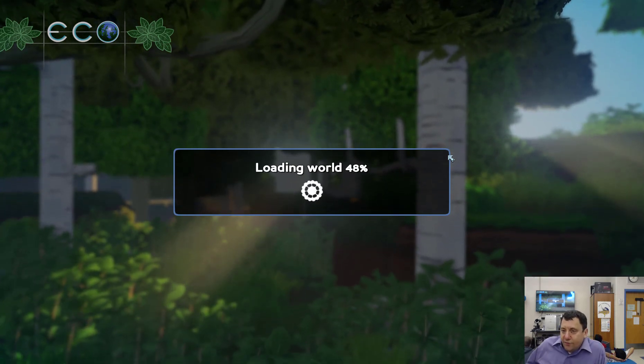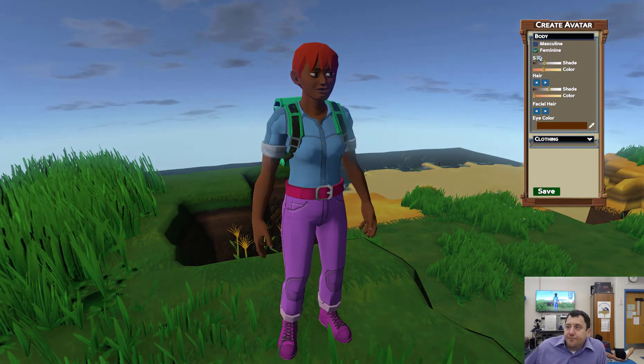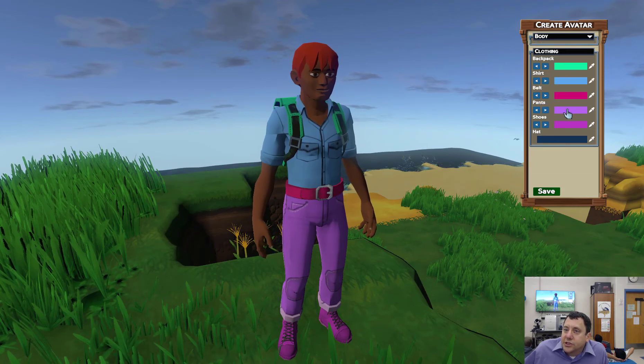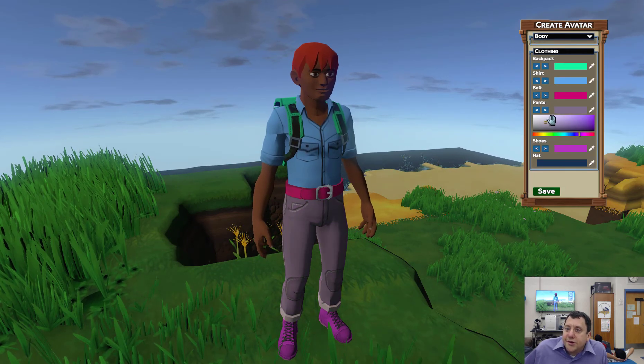We'll see how that goes for us as it's generating the world. There I am — I'm going to create my character. Not a big fan of the purple pants, so we'll change those. Where are my pants? Clothing, pants — let's change to those, which are a little nicer.